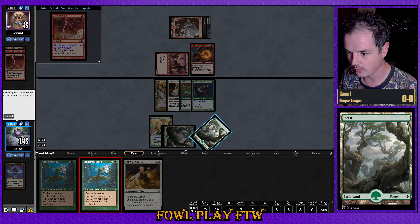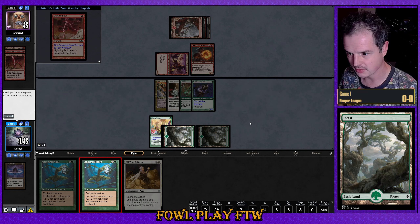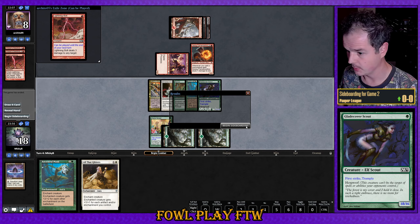Swinging in with Old Faithful, Ancestral Mask — that's all she wrote. Opponent concedes.